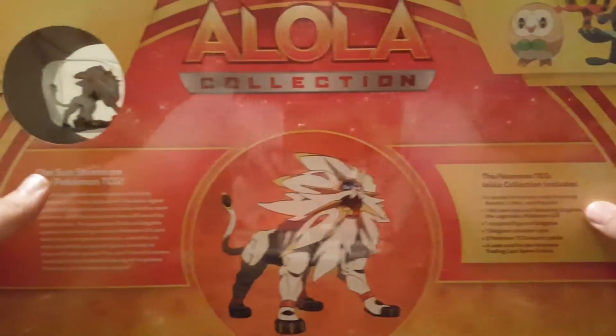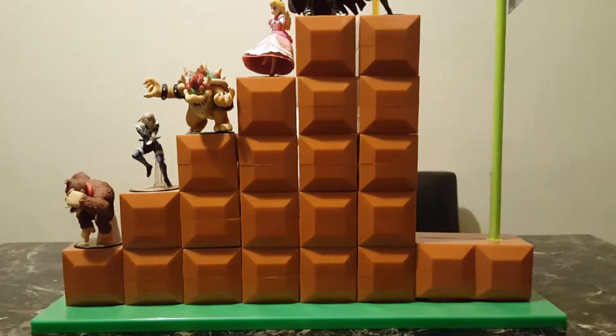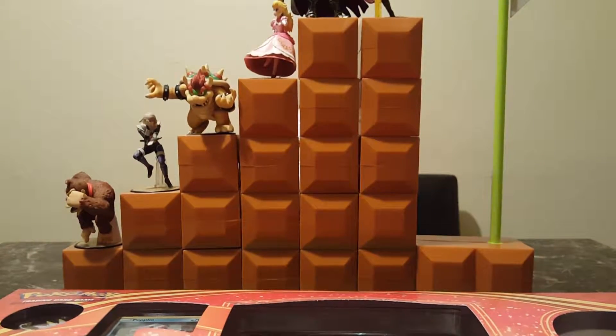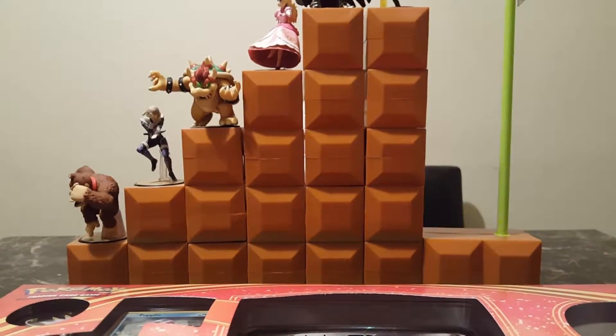On the back it shows a little description of what it contains. Let's get this thing open because I want to see what's inside. I should have brought my knife, but let's get all this plastic out of the way. There we go. And there we have it — hey look, I have little amiibos in the background.